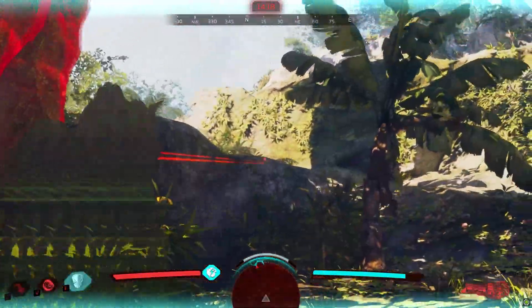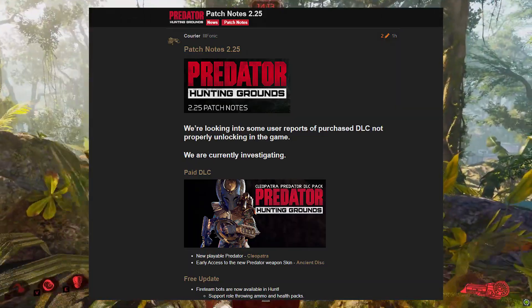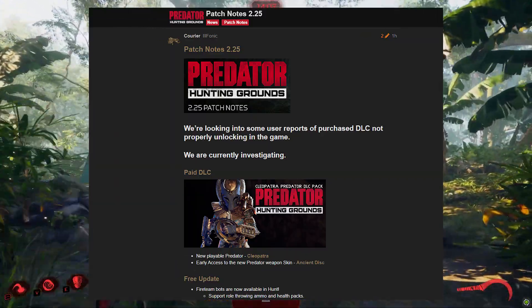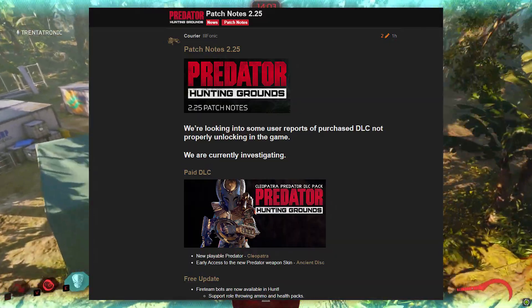So let's start with the patch notes for this update. The new playable Predator is the Cleopatra Predator. Early access to the new Predator weapon skin, the Ancient Disc — so they did a reskin of the Smart Disc. The Cleopatra looks kind of clean, and we'll talk about this more in our first look video very soon.